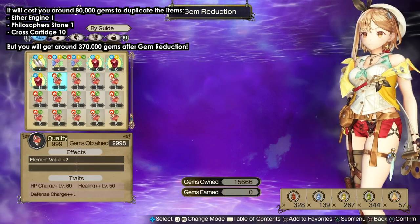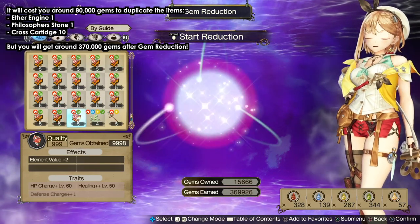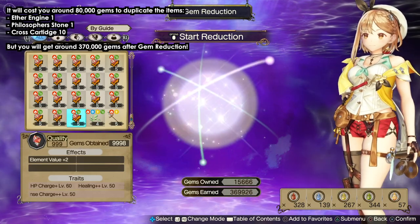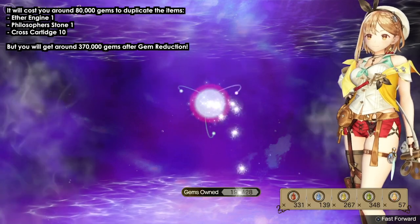Now I'm going to use gem reduction on the ancient philosopher's stones and show you how much we get. We're going to get 370,000 gems, which is a lot. I'll then use those gems to duplicate the ether engines, philosopher's stones, and cross cartridges, and it just keeps going.